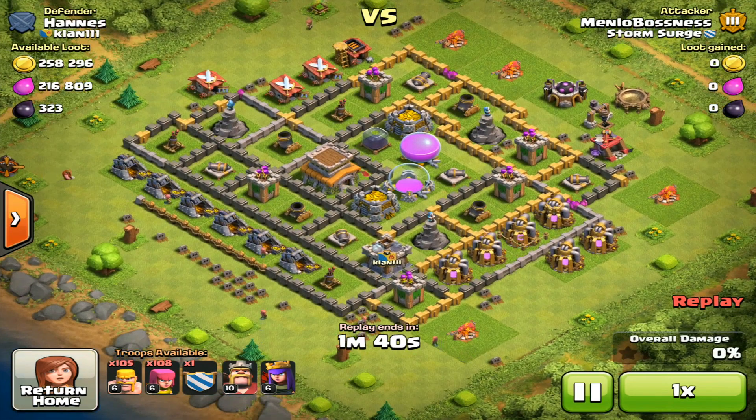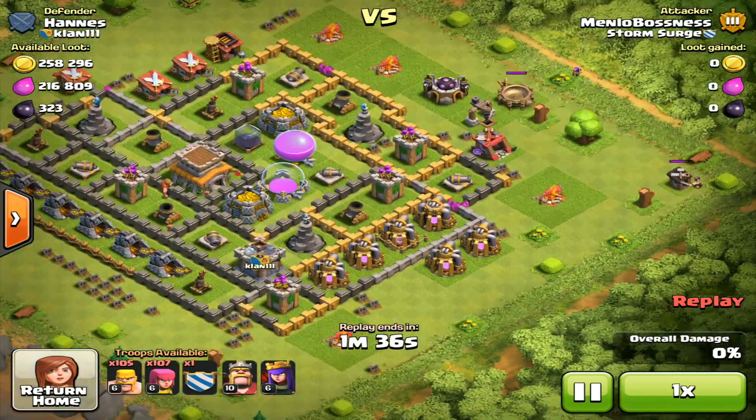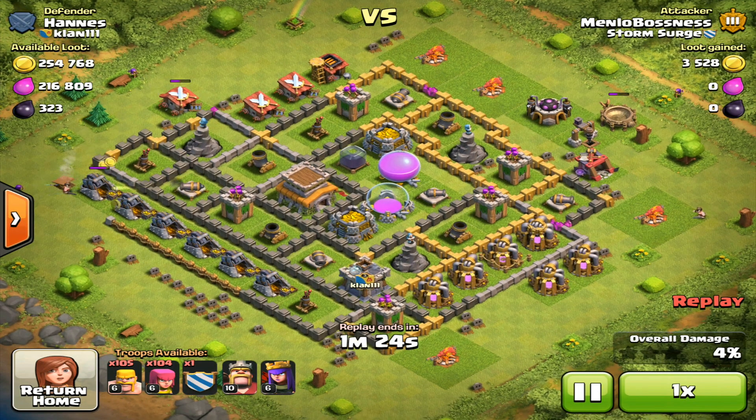So I have a barge army with my two heroes and clan castle. I first dropped barbs on the outside to get those builder huts out of the way, and I'm trickling in some archers to snipe out those extra buildings before I drop my other troops. It's a pretty decent amount of loot for town hall level 8 — I would have gotten probably around 300k instead of just 250k, but still, this is great.